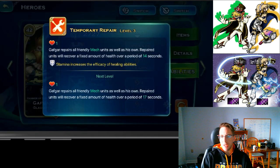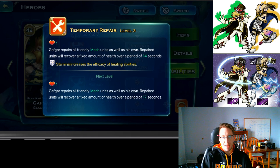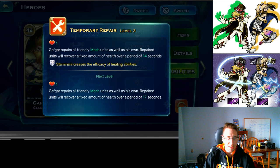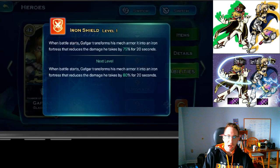Then we have Temporary Repair — this costs one of his energy points and he heals all mech units for a period of time. Stamina increases the effectiveness of this heal. If you are running Gafgar for mechs, max out command as much as possible without totally gimping him, and as a secondary focus you'd want stamina.